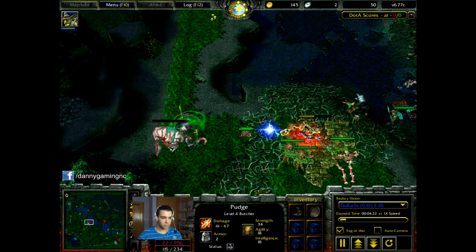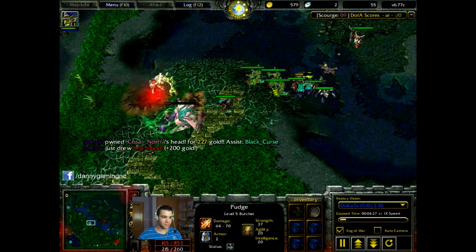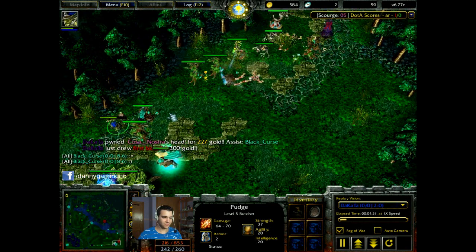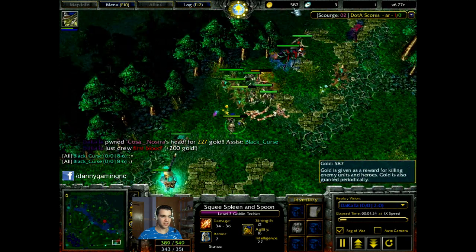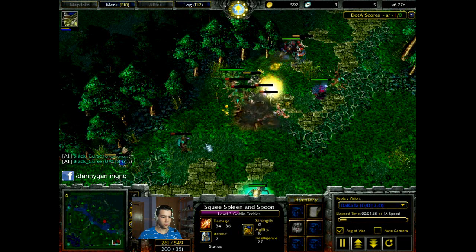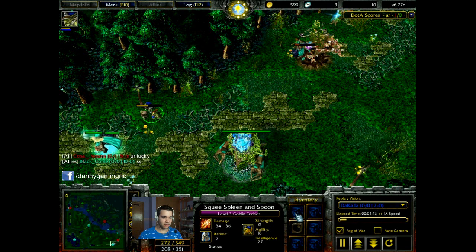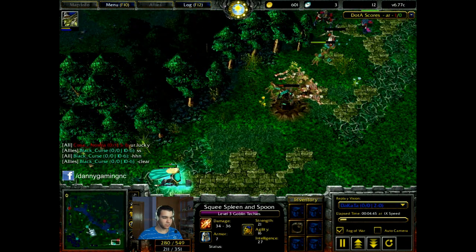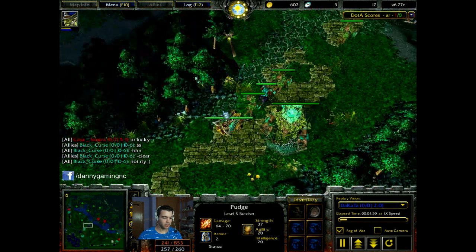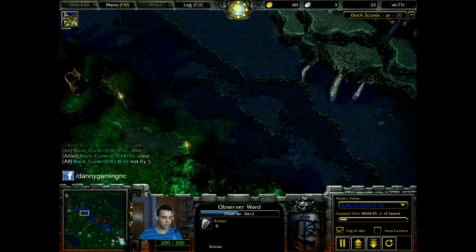Oh, he hooked him! First blood — first blood for me! Instant 400 gold for me — 427, that's right. Now I have my ring of regeneration. And Patch is going back. It seems like we have one ward here and then we have wards here.